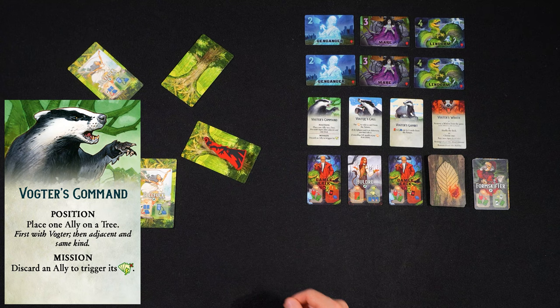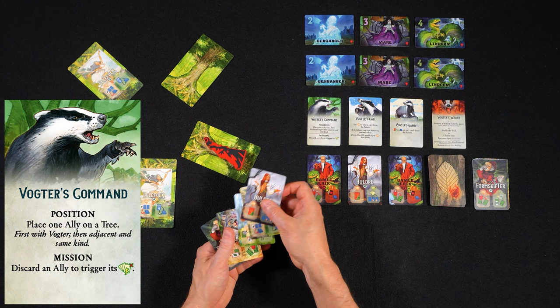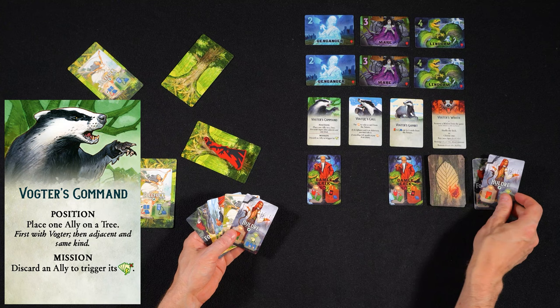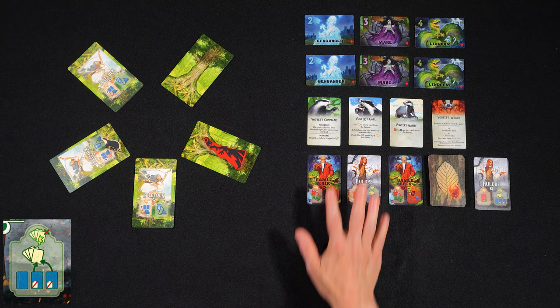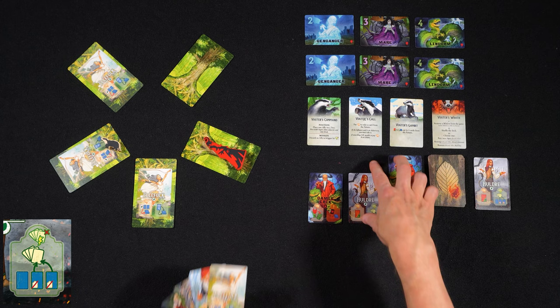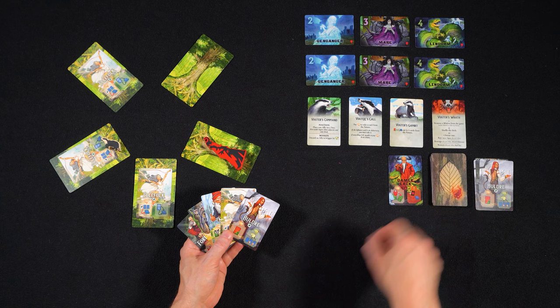When you perform the action Vokter's Command Mission, you must discard one ally from your hand to trigger its ability on the right side of the card. This is the only way to trigger the allies' abilities — if you discard them in any other way, like from the forest or directly from the future, the ability is not triggered. When you discard Huldre, you can take any two cards from the future into your hand without applying the effects on their left side. You can also give any or all of these cards to other players. Also remember that as soon as you take a Gamle Erik card into your hand, this right ability triggers, which puts the card on the bottom of the deck.